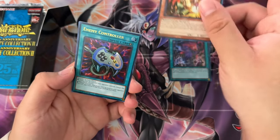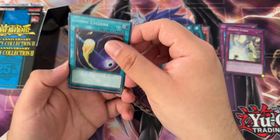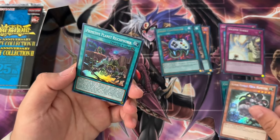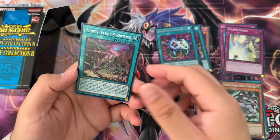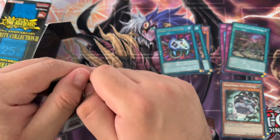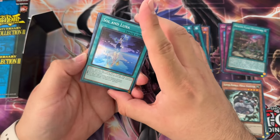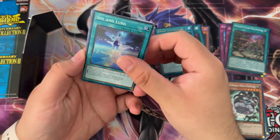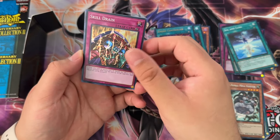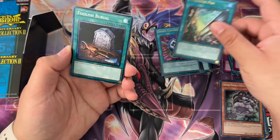Droll and Lock Bird ultra, Enemy Controller ultra, Cosmic Cyclone secret, Mega Hamster secret rare, and a Primitive Planet Reichphobia super. Nothing crazy in that pack. Some of these reprints are weird — like Enemy Controller, I get it for the collector perspective, but who's playing it? It also just got an ulti in an OTS pack, which was kind of cool, but it's had enough.